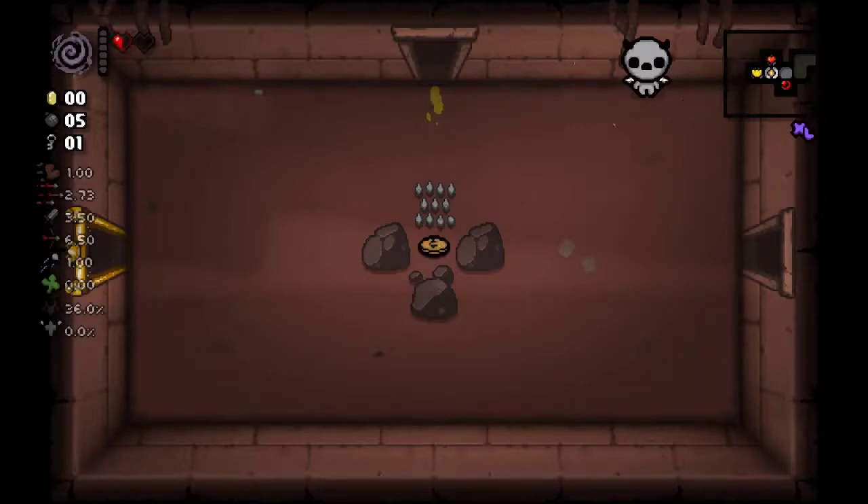This extremely tough boss resides on the same floor as the Lamb. However, Megasatan is behind the massive golden door in the floor's starting room. To unlock this door, players must combine two key pieces.